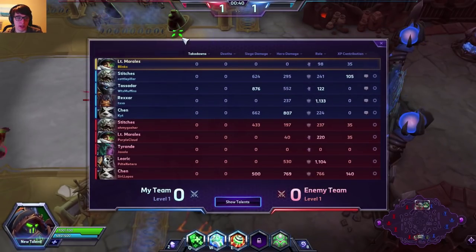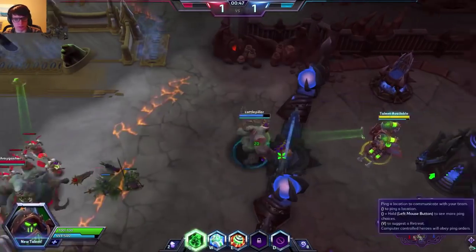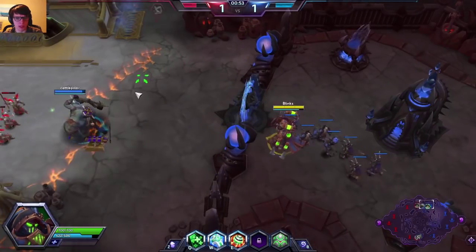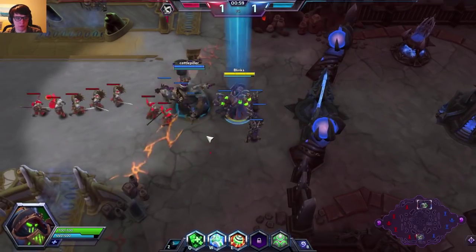They also have triple tank. Because they have triple tank and because I don't feel very safe, I'm actually going to take Trauma Trigger. What that does is whenever I get below 50 health, I get the buff that reduces damage I take by 25% for three seconds.